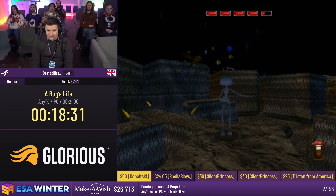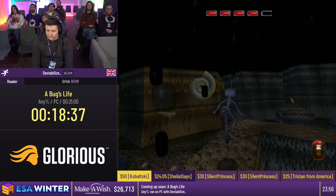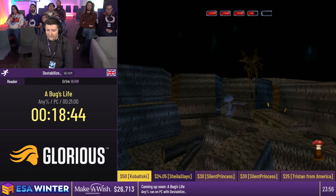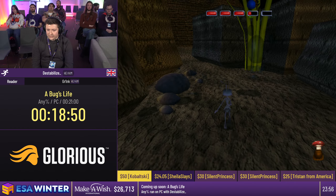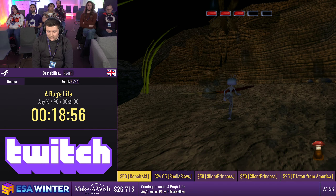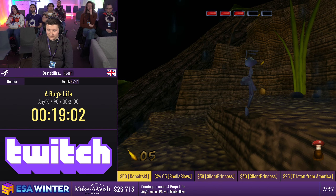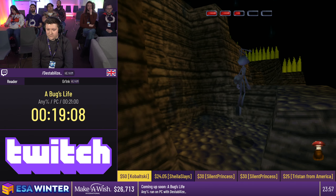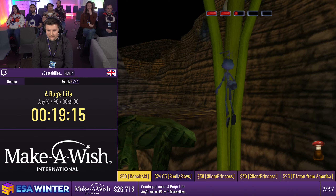Now there's some hard platforming where we snipe Hopper in certain spots - hit him once and he goes to a new spot, hit him again and he goes to another spot. I got very unlucky - he just hit me out of the sky. He throws berries at you too. If you get hit by a white berry you lose full control of Flik and go flying in any direction, which can be tricky. We want to get into position before Hopper reaches his position to prepare to throw berries.